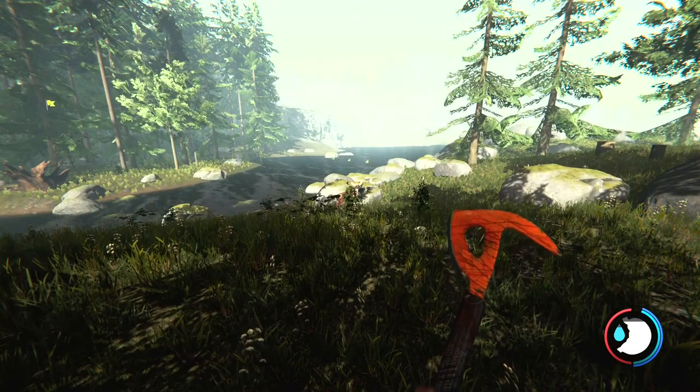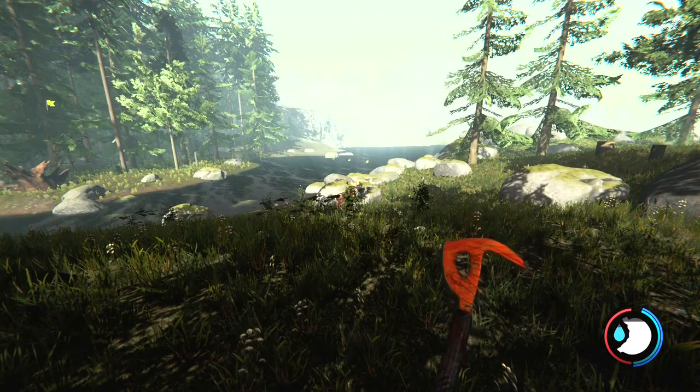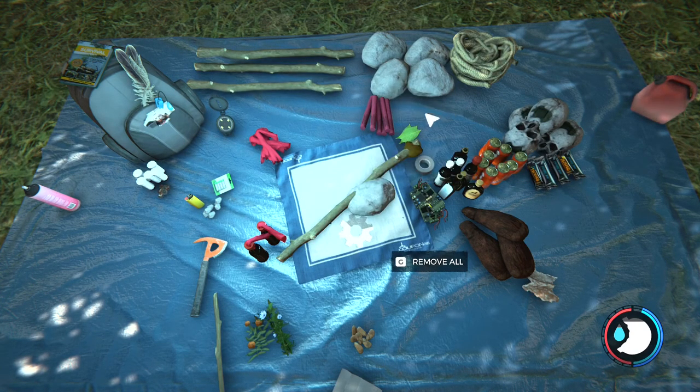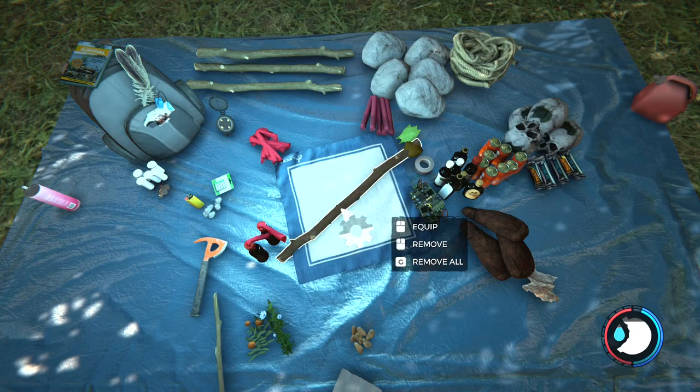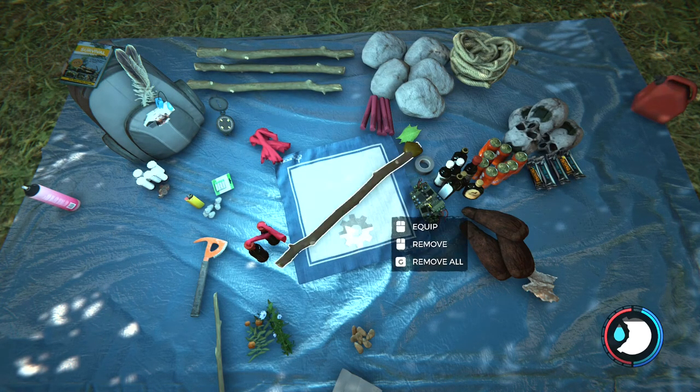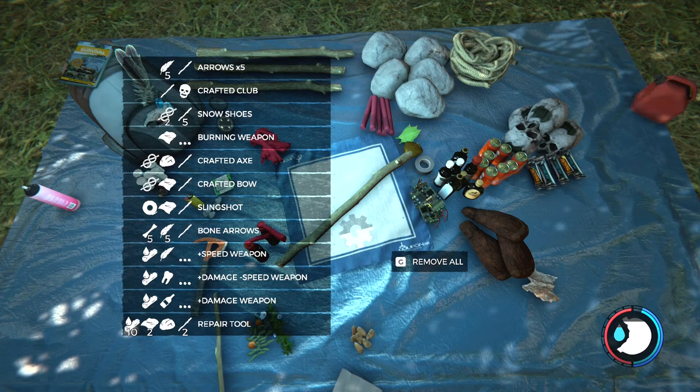First up let's get to our crafting menu. You're going to press I for inventory and this opens up your crafting menu. Here you have all the inventory that you're carrying and this pad here in the middle where you can add items and then attempt to craft them. When something is craftable you'll get this little gear icon and if you hover over it you can see everything that can be crafted.